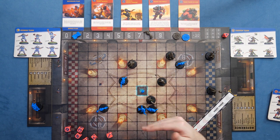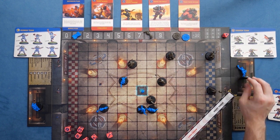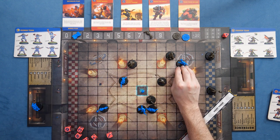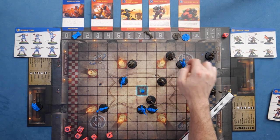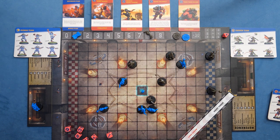In Blitzball, players are engaged in one of a few states at any given time. They might be stomped down on the ground, out of play in your reserve, or alternatively open or marked. A marked player is a player that is next to another player on the table — for example, these players are both marked because they're engaged with one another, versus these players who are open because they are not touching.